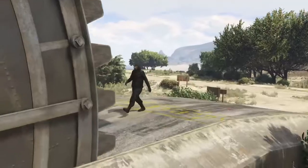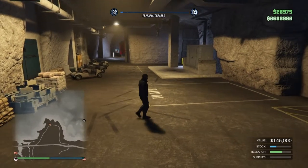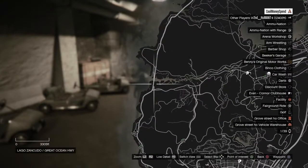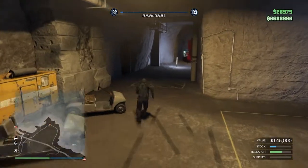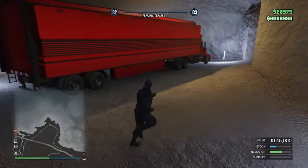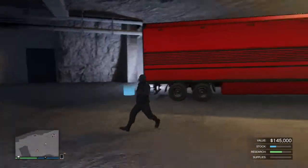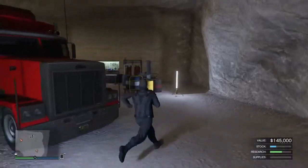Number three is the Bunker. I think it's a great purchase. The one I got is down near the military base — specifically at Lago Zancudo — which I think is a perfectly fine location. Not many people around there. I'm also going to bundle the MOC in here, since they go together. The MOC is really a good purchase too, though it's about a million dollars.